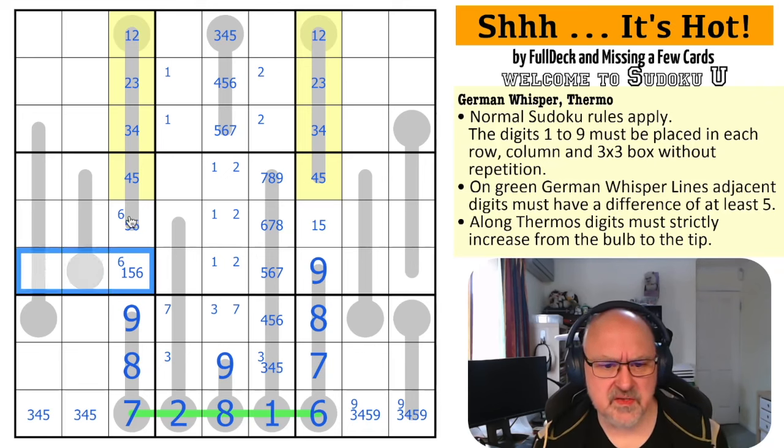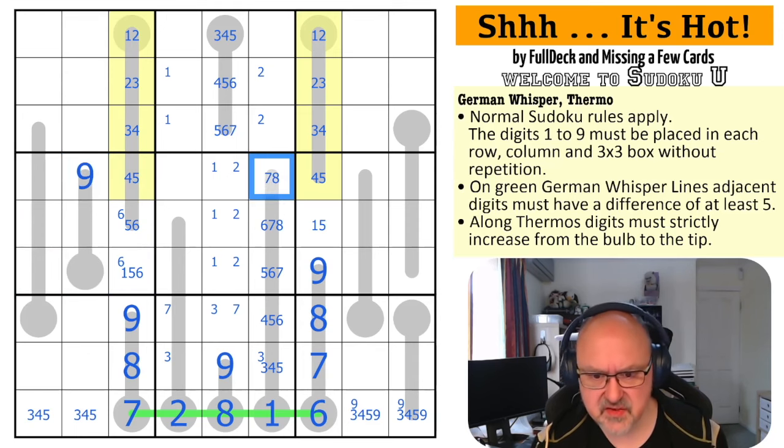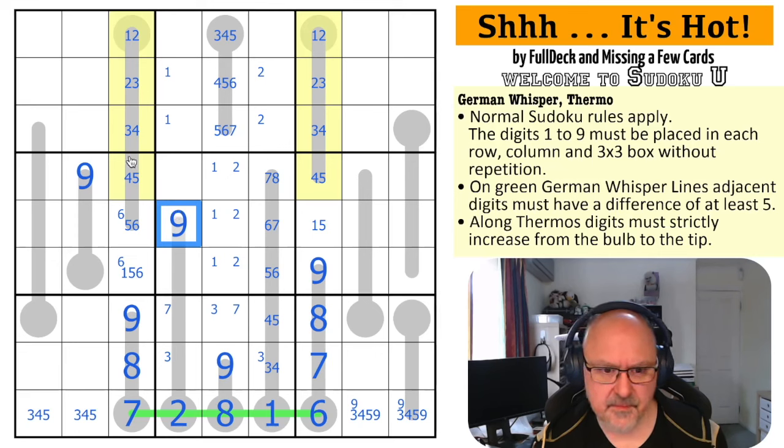Where is nine in this box? I can't put nine partway along a thermo, so this is not a nine, this is not an eight, not a seven, not a six, not a five. Where is nine in this box? It's in one of those two - except it's not in the middle because of that nine. This is a nine. Nine in this box is in one of these three.